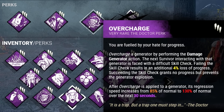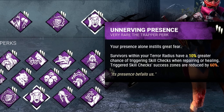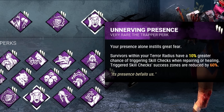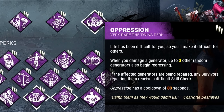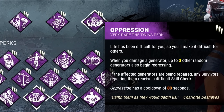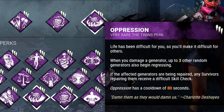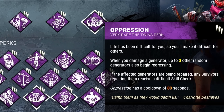Last but not least, we actually had two perks we swapped out. First we have Unnerving Presence — survivors within our terror radius have a 10% greater chance of triggering skill checks but the success zones are reduced by 60%. That was for the first game. For the second game we brought Oppression: when we damage a generator, up to three other random generators also begin regressing. If any survivors are working on those generators they'll be faced with a difficult skill check. From the games we played, Oppression is probably more reliable.